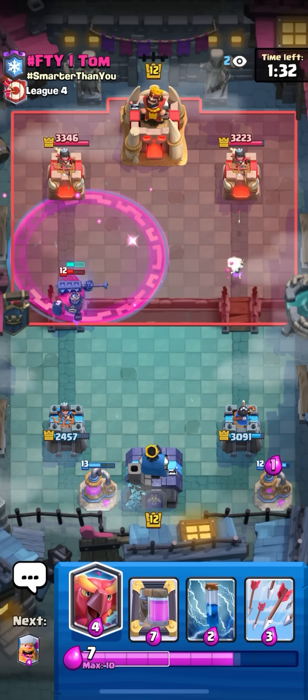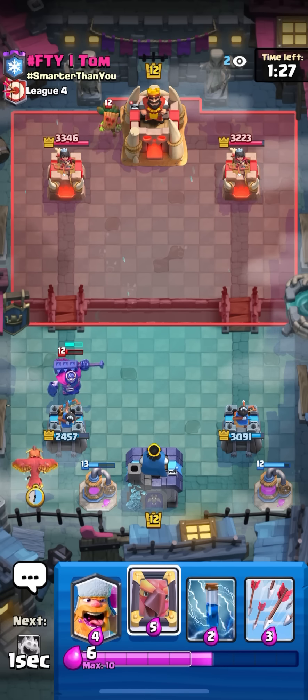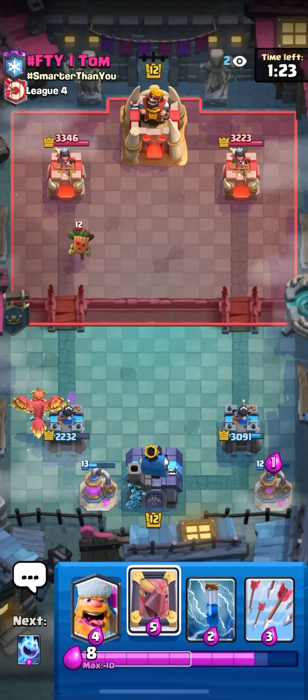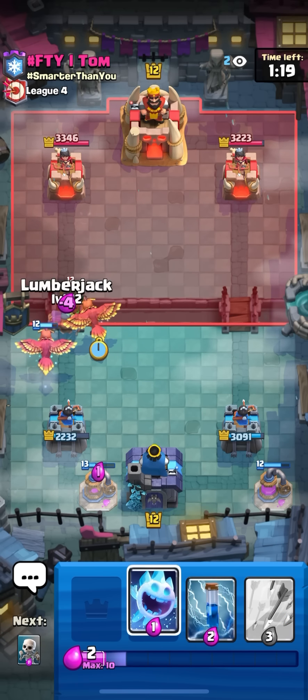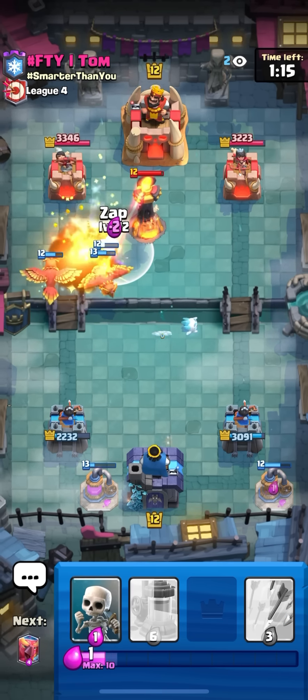I'm just gonna do it because why not - dark op in the back so I'm definitely gonna phoenix in the back here and just go for a second phoenix on the dark op right now. That should one-tap it because it's a mirrored phoenix. That's a little bit annoying because I don't know how to kill that but I'm just gonna zap here.